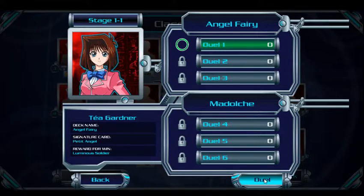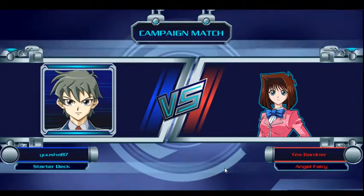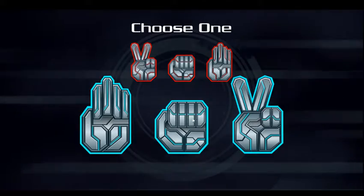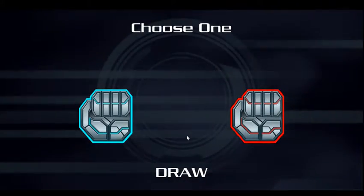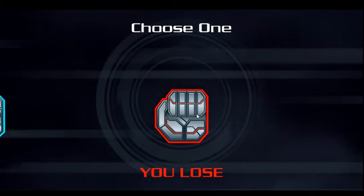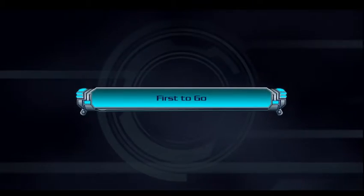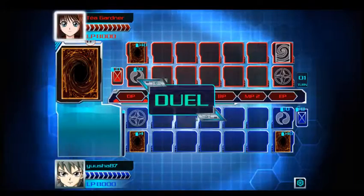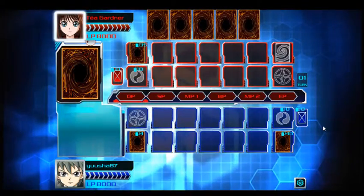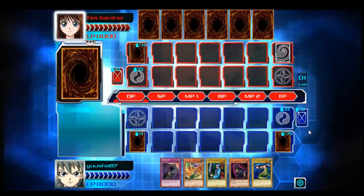Let's hop into our first duel — me versus Téa Gardner. We do Rock Paper Scissors to decide who goes first. I go with Paper, it's a tie. She wins and decides to go first. This is the duel interface. Let's have a look at our cards.